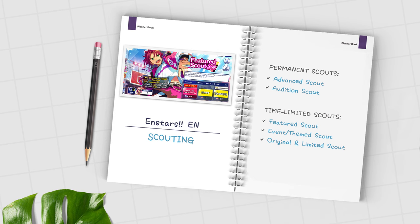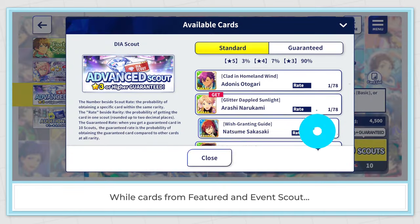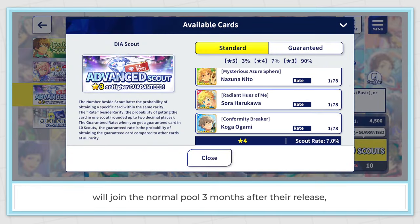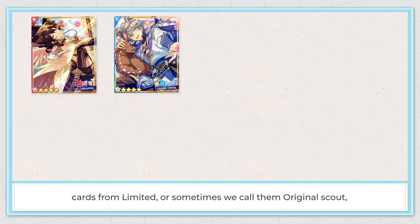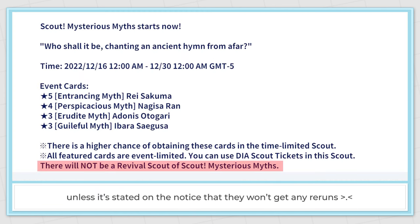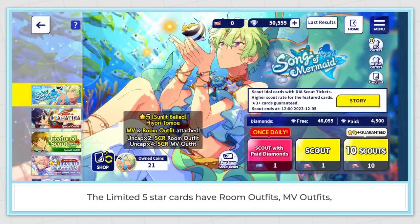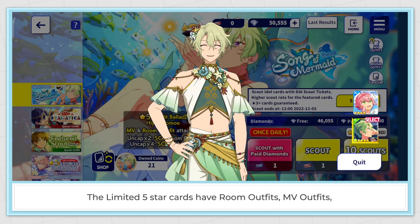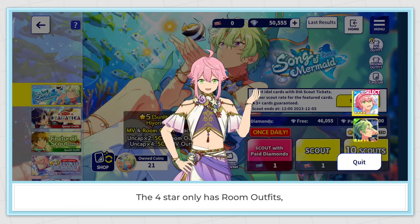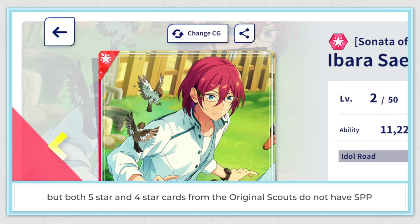Original and limited scouts: besides the regular scouts, Ensemble Stars Music also has limited scouts. While cards from featured and event scout join the normal pool 3 months after their release, cards from limited scouts — sometimes called original scout — won't get added to the normal gacha. But they do have revivals unless stated otherwise on the notice. For example, the first collab scouts. The limited 5 star cards have room outfits, MV outfits, and their SCR versions. The 4 star only has room outfits, but both 5 star and 4 star original scout cards do not have SPP.